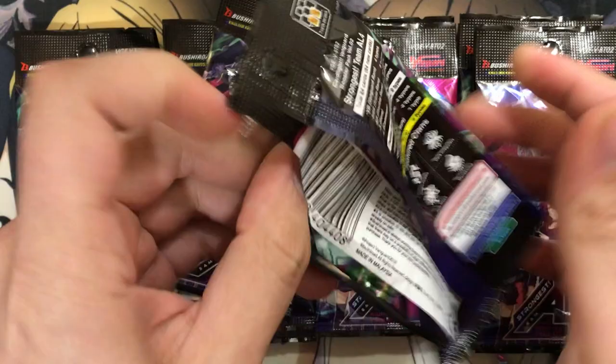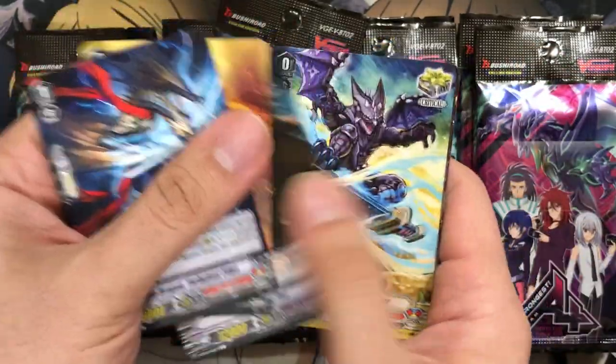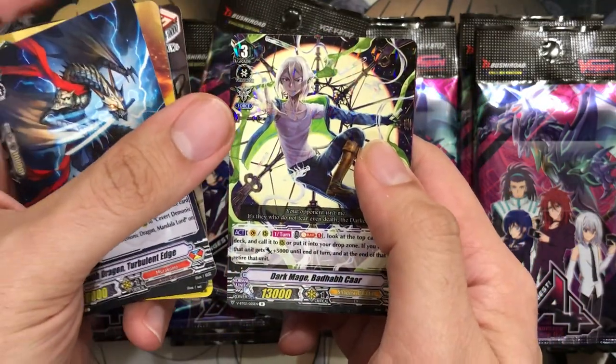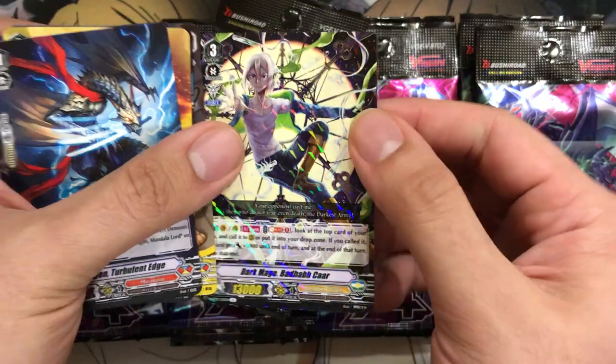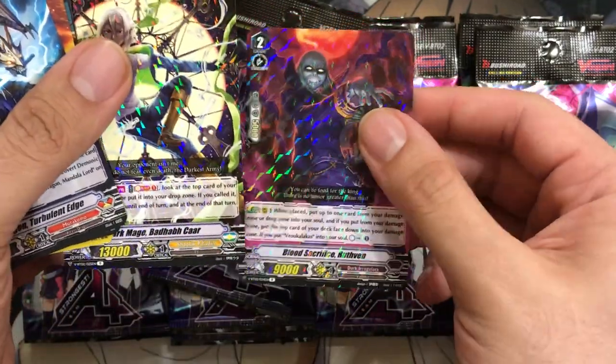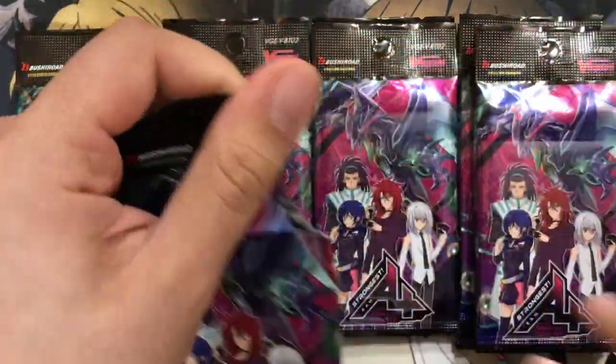Plenty of support pulled for Dark Irregulars and Pale Moon so far, that's for sure. One triple rare for Shadow so far. We've got Bad Kabar — I just can't say it quickly, my brain isn't racking it up right off the top of my head. And another Naruthin for our rare. Last one from the third entry.